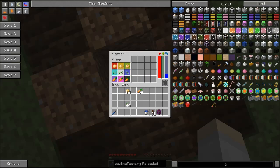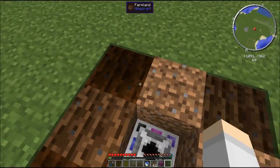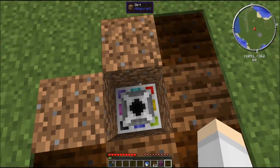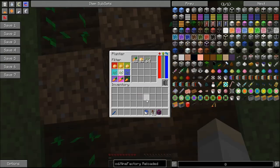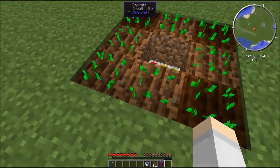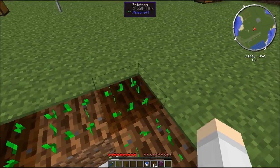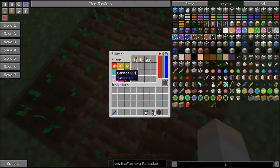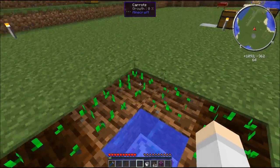The carrots correspond to black, pink, and purple, so the carrots should plant along that side, the wheat should go along the middle, and the potatoes should go at the edge. If I put all of those in, you can see carrots on the side, wheat in the middle, and potatoes at the edge. How awesome is that! You can basically have nine separate farms within the same farm area.